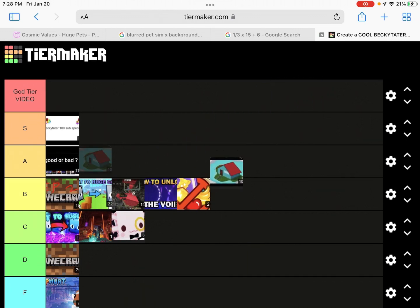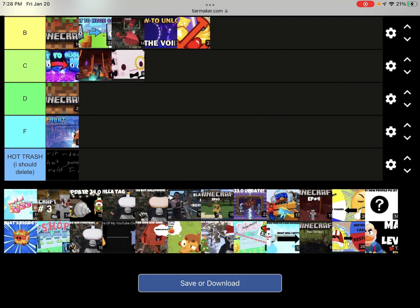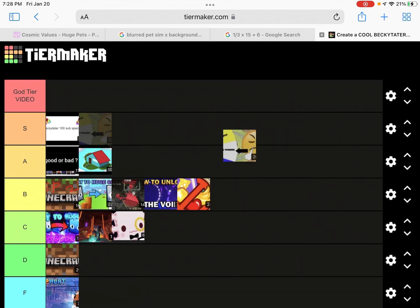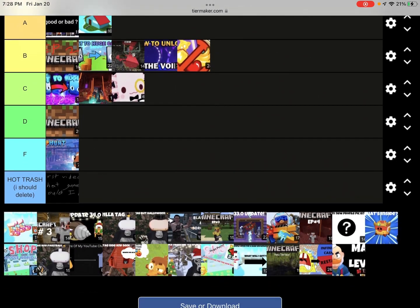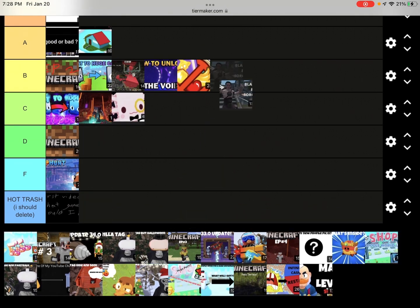Next up we got the Discord art competition — I like this one a lot, Bits was the winner. I'll put it in A tier. This is where my videos start getting way better. The next video is one of my most favorite videos I've ever made and it definitely goes in God tier — for sure God tier, it's such a great video.